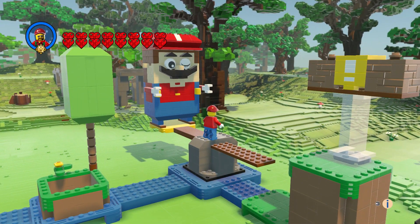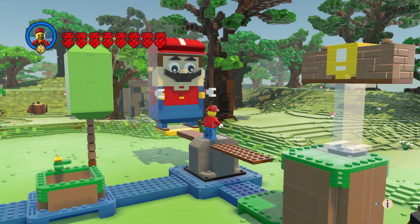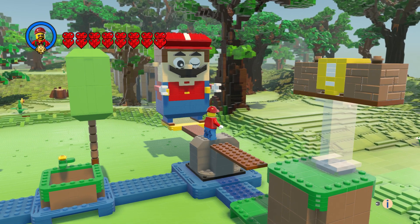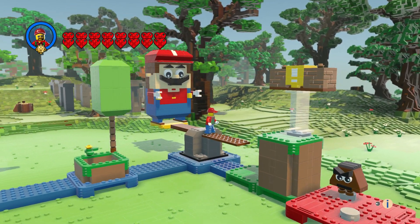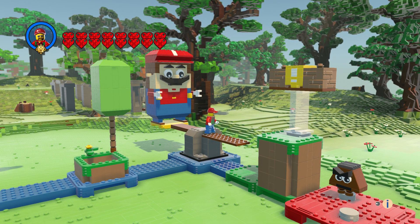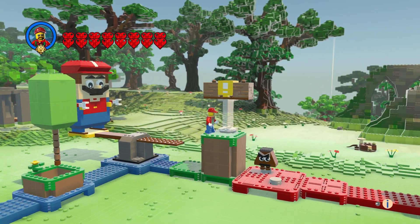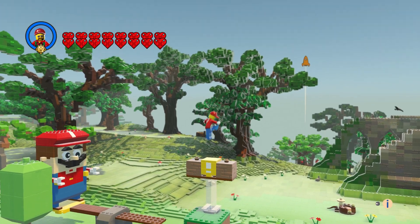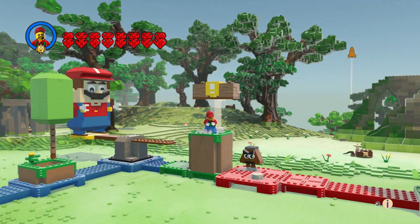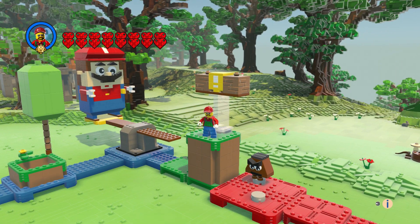Mario came out excellent — I'm very happy with how he looks. He has this bob-like seesaw thing that actually turns around, and you can jump on this and go like this to get some coins out of it. I'm surprised they didn't make any coins in this set, or at least not yet from what I've seen.